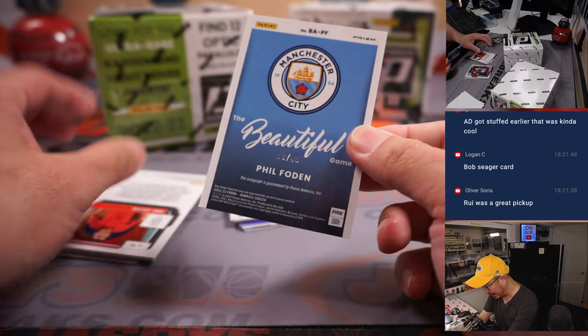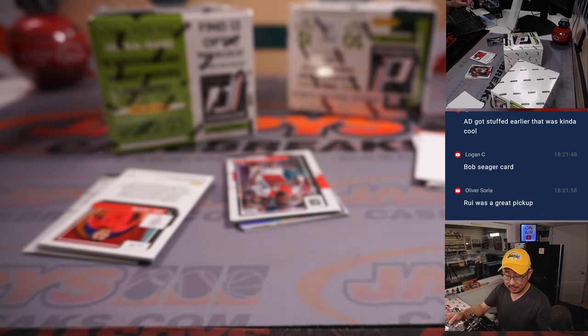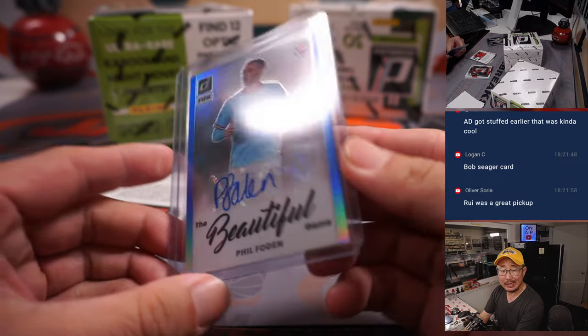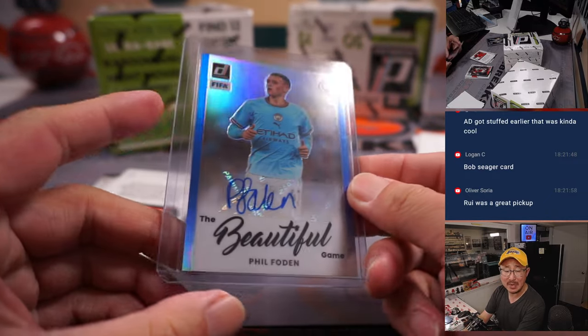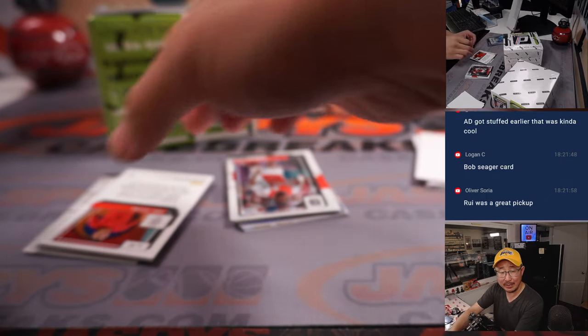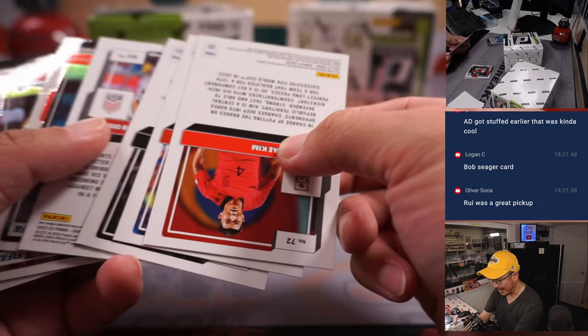We got the Beautiful Game autograph — Phil Foden for Man City. Tristan with Man City. They tied with Bayern Munich in the Champions League match, Leg 2, 1-1. Erling Haaland missed a penalty but scored later on. Joshua Kimmich had a penalty later in the game too. But Man City move on, 4-1 on aggregate.